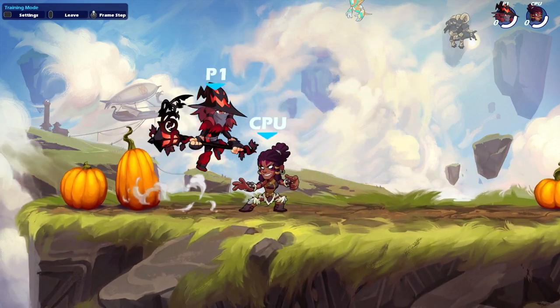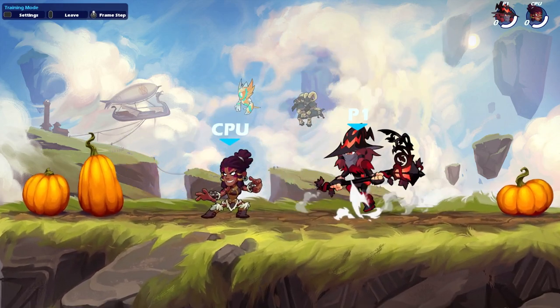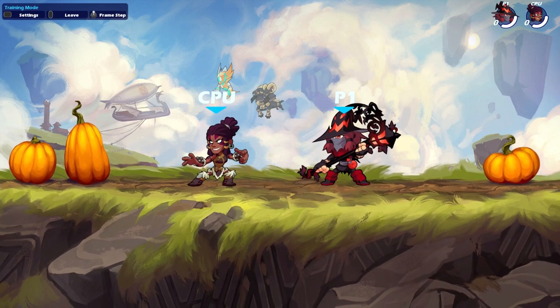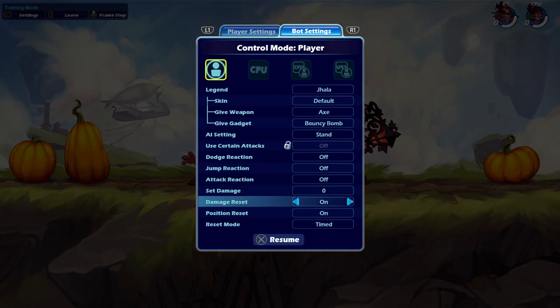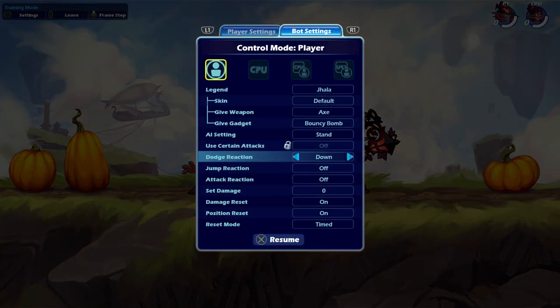I was thinking of making guides and I thought I'd start getting into the guide-making mood with just a little scythe one. But it's more important than you might think, because I feel like this is the read I go for the most on scythe, just because it covers so many options and you're in a really good position if it does hit.